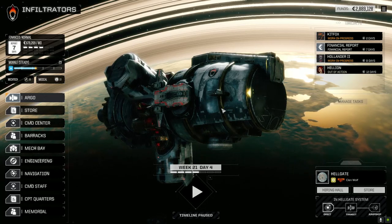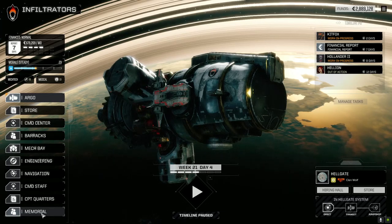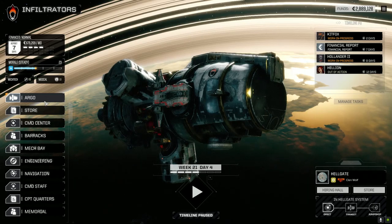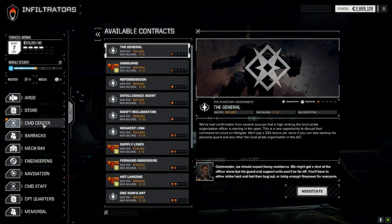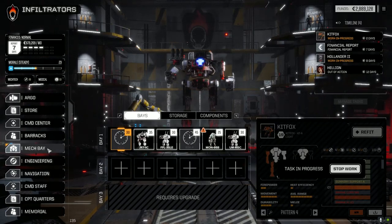I wanted to show you how they've laid out the menu here. I don't know if this is specific to Battletech or an add-on, but I think it's brilliant. The Argo, the store - you go right to contracts without having to select between people or contracts. The command staff is all down here now, which is great. We've got our memorial down here that we can quickly access, and mech bays are instantly accessible.